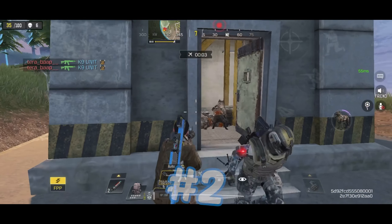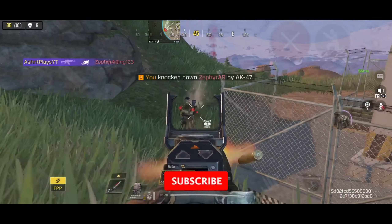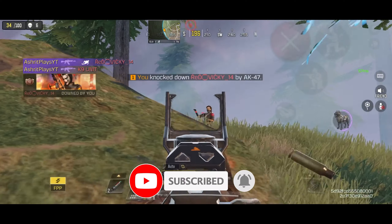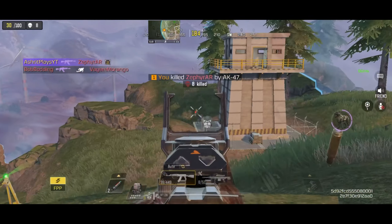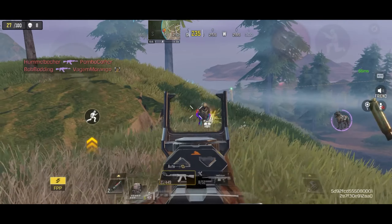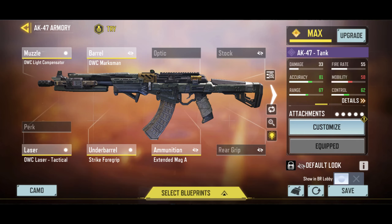The number 2 spot goes to the AK47. This gun needs no introduction and has been on top since several seasons. It has great damage output and is the best assault rifle for ranged fights. The recoil is very easy to control, and it is extremely lethal at any range. Extended or Stabilizer mod is recommended when using this weapon. This is my suggested gunsmith build.